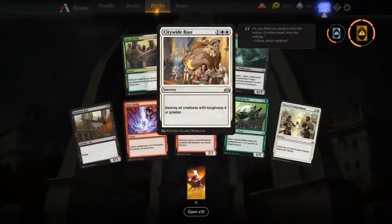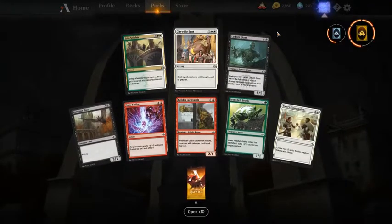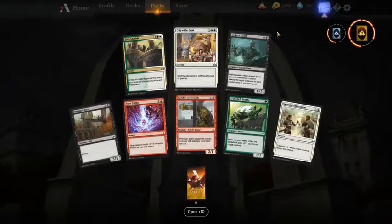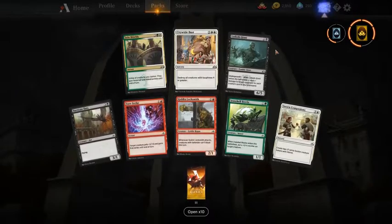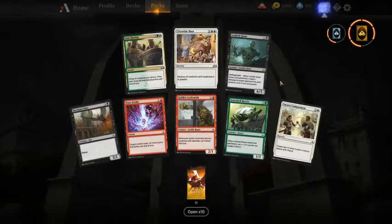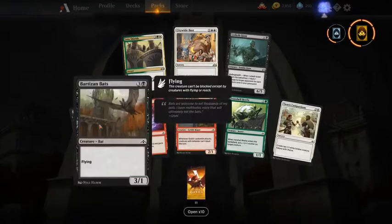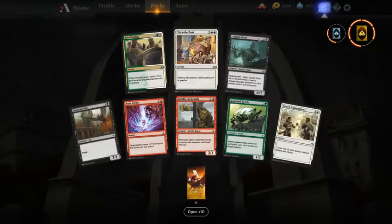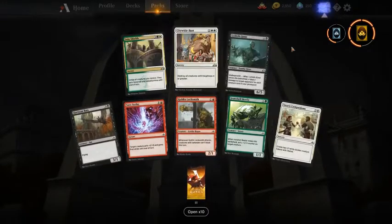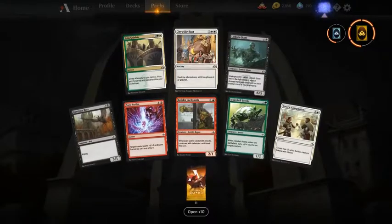Another Citywide Bust. Not so many good options here — I think Citywide Bust would be the pick. Otherwise Bounty of Might, not a big fan of Loxodon Giant or Pirate or any of the other cards.